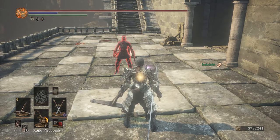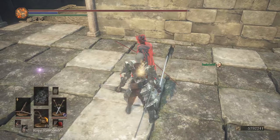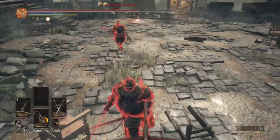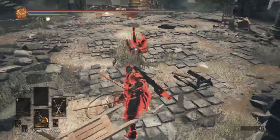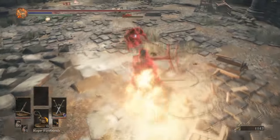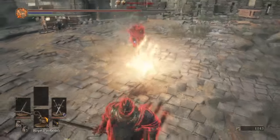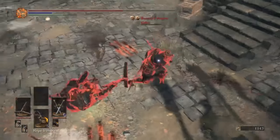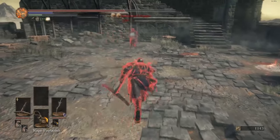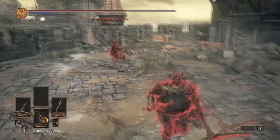Below this range you can react and roll-catch. Do you know how many iframes there are in a roll? It's between 14 and 18. And guess how many active frames an exploding bolt's hitbox has - there are 15 frames that an exploding bolt is active when it explodes. That means you have to perfectly roll it, which makes exploding bolts one of the best roll-catching tools in the game, if not the best.